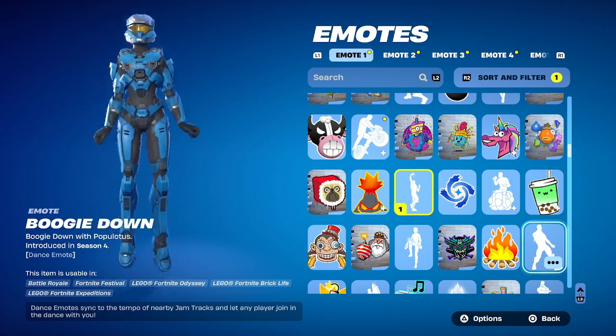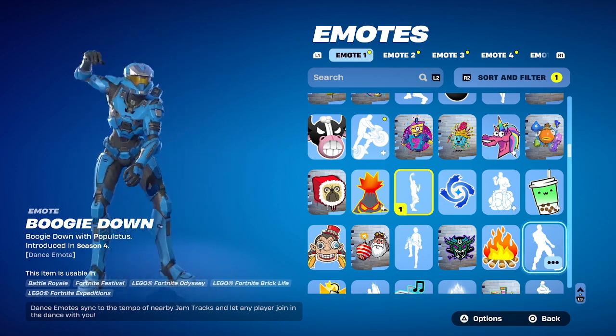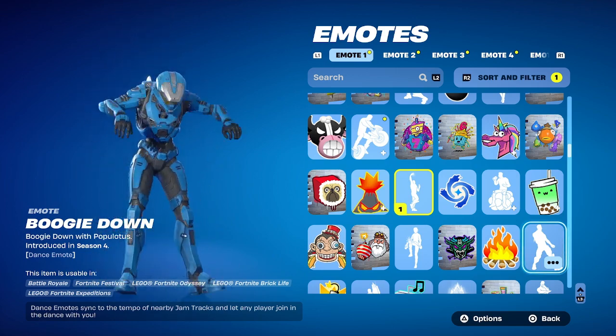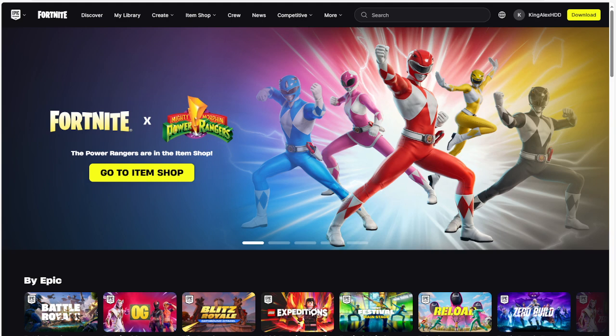Let's get started. First thing — whether you're on mobile, cell phone, or whatever device you're on — you're going to go to fortnite.com. That's the first thing you want to do. This is the website right here. If I'm talking to you in the future on season five, six, or seven, it is literally the same thing — nothing changed. It is pretty simple.